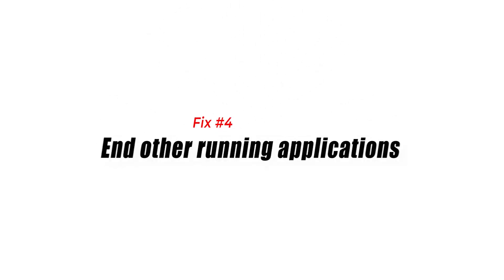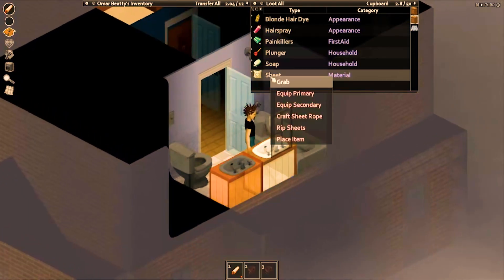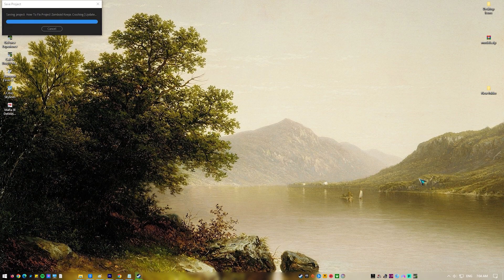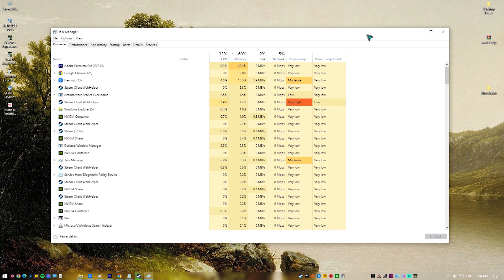Fix number four: end other running applications. If you haven't closed the other running applications on your PC, such as your browser or word processor, while you are playing the game, then this could be what's causing the problem. You need to make sure that your PC system resources such as RAM and CPU will be allocated to the game.